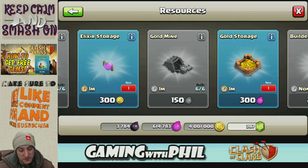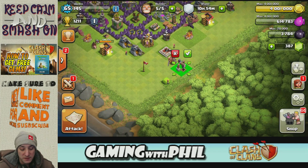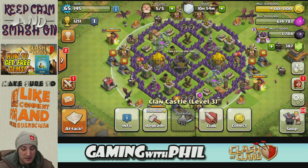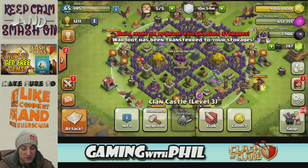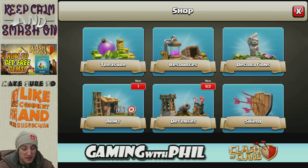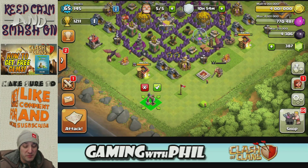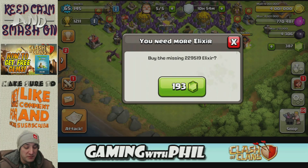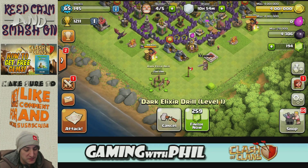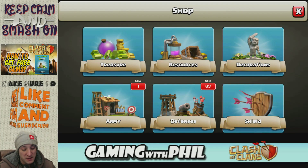I'm gonna look at what's new. In resources we got a new elixir storage and gold storage, but I really want to build this dark elixir drill. I don't have one million yet but I think I might have a bunch of elixir in the castle, so I'm gonna collect that right now. Wasn't quite enough, but I still have some gems so I'm gonna go ahead and build this drill. That's the first thing I'm gonna build — I'm just gonna put it out here because it's gonna take a day to build. Finally I'm gonna have the dark elixir drill!